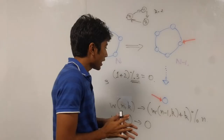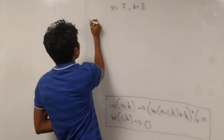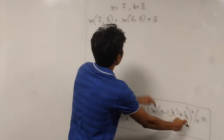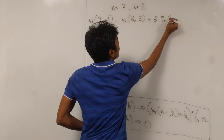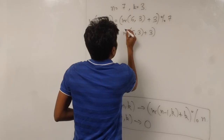Let's verify with n=7 and k=3. W(7,3) decomposes to (W(6,3) + 3) % 7. W(6,3) decomposes to (W(5,3) + 3) % 6. Recursively, k stays constant and n decrements by 1 each time, so we continue breaking it down, adding +3 and taking modulo of the current n at each step: +3 % 5, +3 % 4, and so on, until we reach W(1,3).